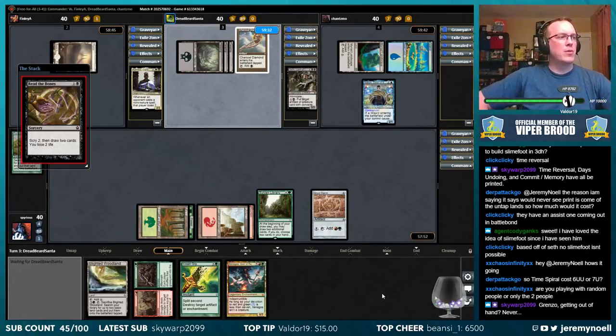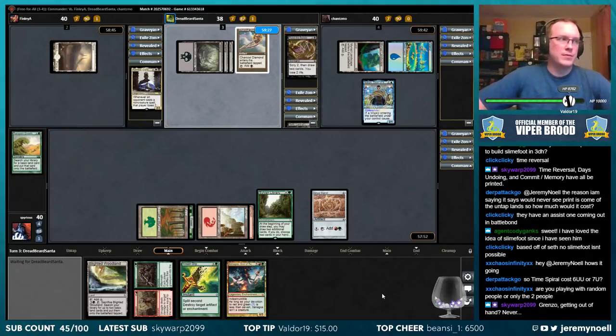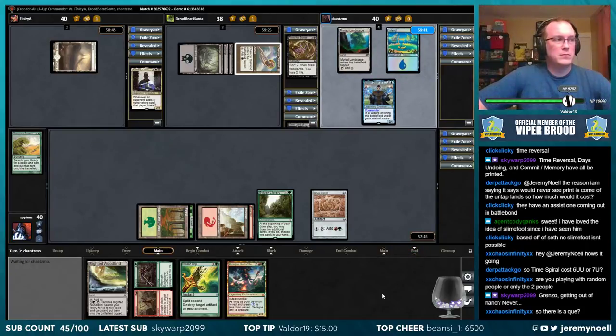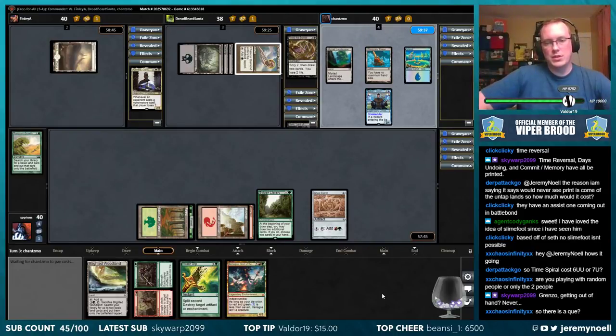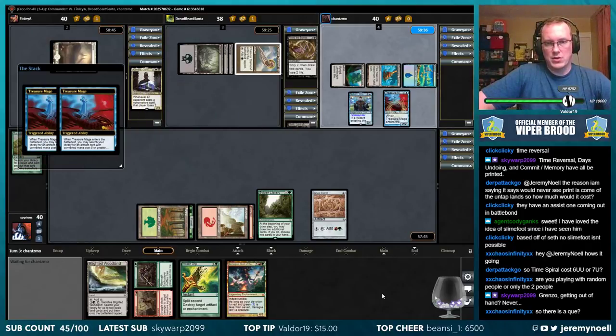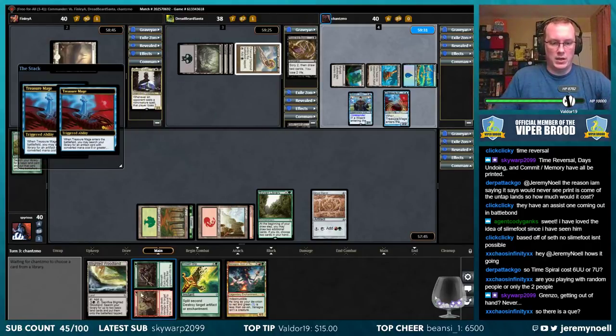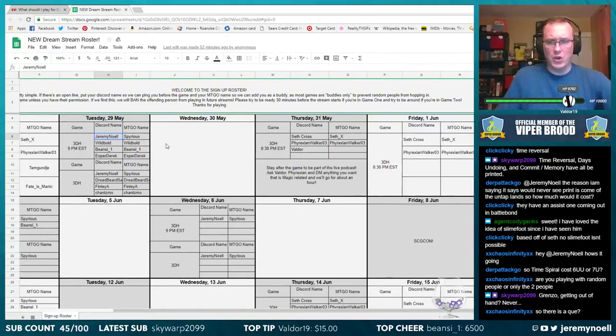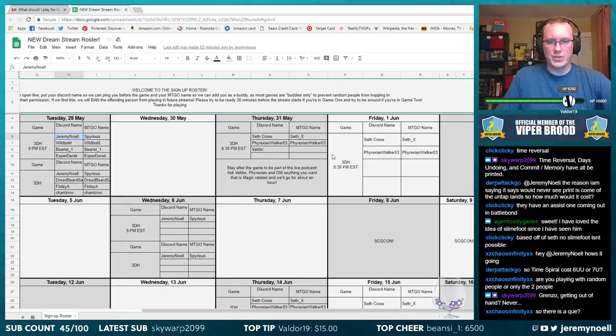Am I playing with any people or only the two people? Everybody here is from the Discord — everybody just kind of signs up whenever we have streams for myself or Seth. Is there a queue? Yes, if you go to the Discord and go to the 3DH channel, up in the pinned section there is a Google spreadsheet. You can go in and sign up for myself or Seth's streams.